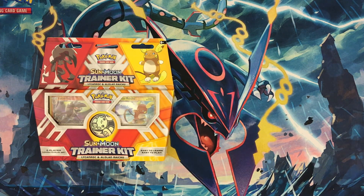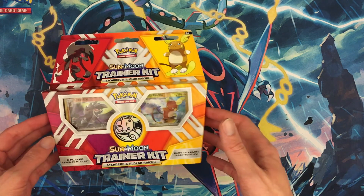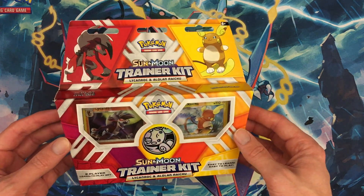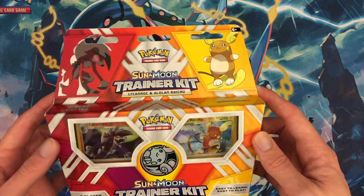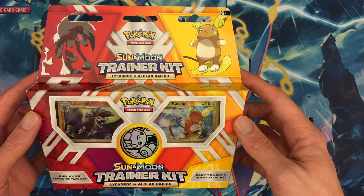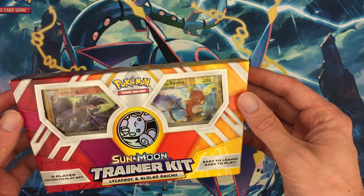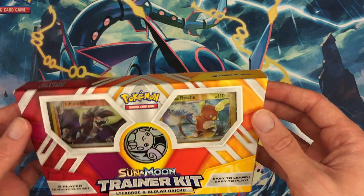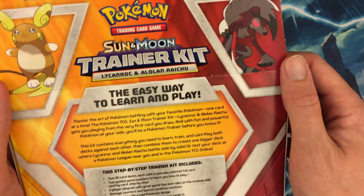Hello ladies and gentlemen, just wanted to pop in and say hello. Today we're looking at the Sun and Moon Trainer Kit with Lycanroc and the Alolan Raichu. I've just got one of these — I found it kind of early, I guess last weekend, same time I got the Sizeor EX box that I've already filmed. I'd never had one of these before so I was like, well, let's give it a shot and see what's in it.